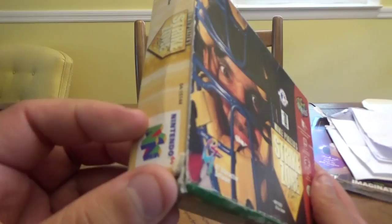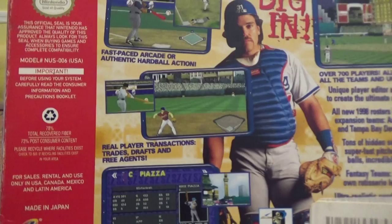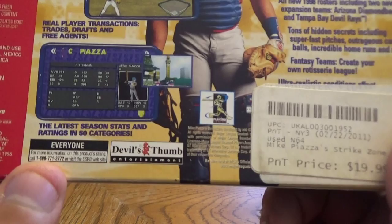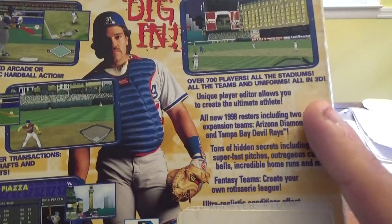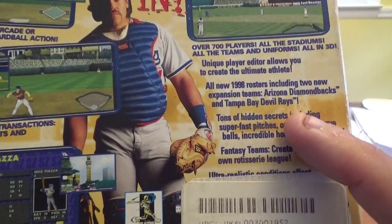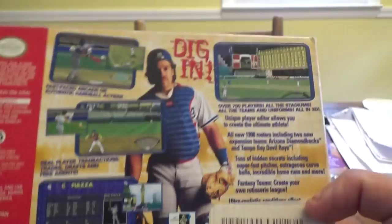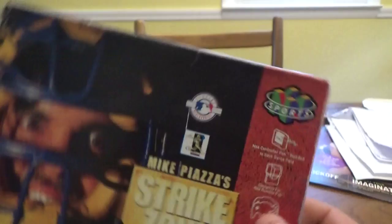Here's the condition of the box — as you can see, it's ripped over here and ripped over here. It's not great. The back is okay, but let's look in. It says: fast-paced arcade or authentic hardball action, real player transactions, trades, drafts, and free agents, the latest season stats and ratings in 50 categories, over 700 real players, all the stadiums, all the teams in uniforms, all in 3D, unique player editor, all new 1998 rosters including the Arizona Diamondbacks and Tampa Bay Devil Rays, tons of hidden secrets, fantasy teams, and ultra-realistic condition affects gameplay.